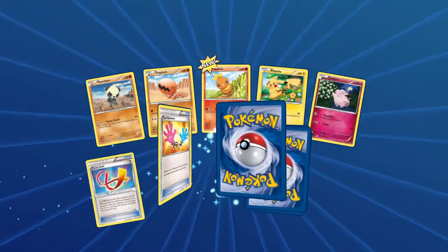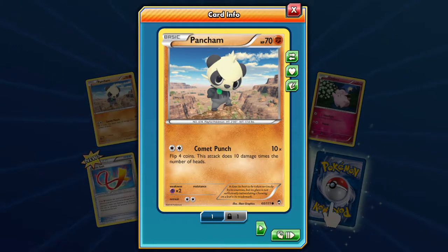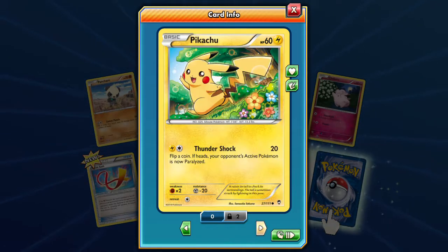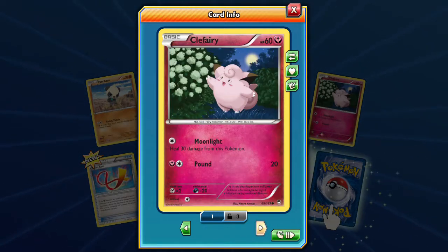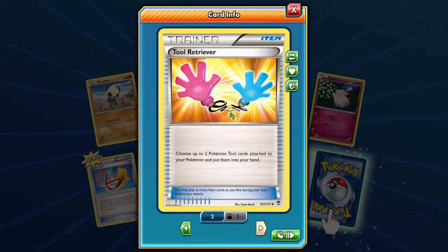We are opening up two every day this week and then four on Saturday. We got the Focus Sash, the little Pancham - love the little Pancham with that mountain munch - a Torchic, a Pikachu, and a Clefairy. The Focus Sash: if the Fighting Pokemon this card is attached to has full HP and would be knocked out by damage from an opponent's attack, that Pokemon is not knocked out and the remaining HP becomes 10 instead. Great item card, actually it kind of sucks since I only have one.